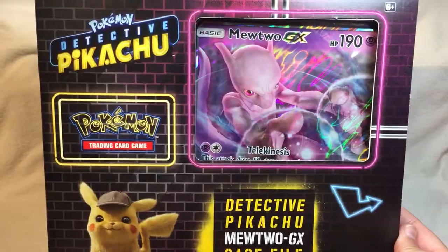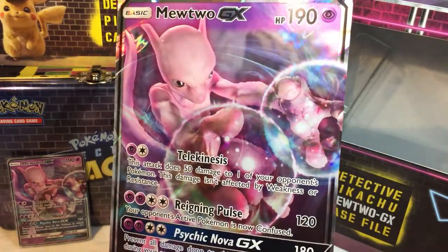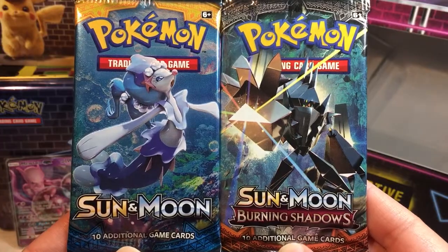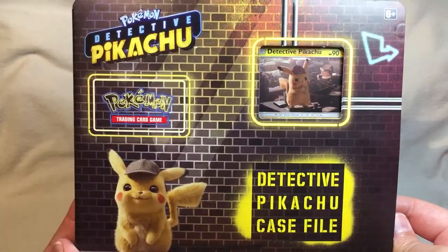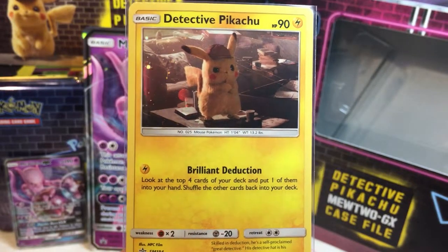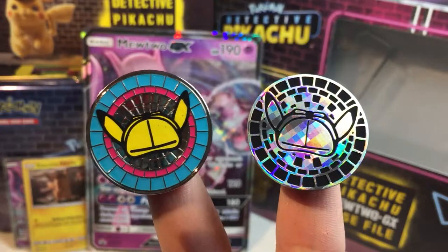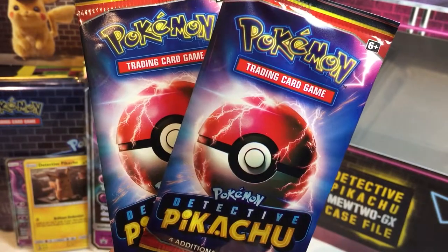Inside the Mewtwo box you get a movie rendered Mewtwo GX, a giant Mewtwo GX in all its wrinkled fetus glory, two regular booster packs — a base Sun and Moon and Burning Shadows — and four Detective Pikachu packs. Inside the Pikachu pack you get a promo Detective Pikachu having a bright idea, a holo coin similar to the metal one in Charizard GX, one regular booster — a Crimson Invasion — and two Detective Pikachu packs.